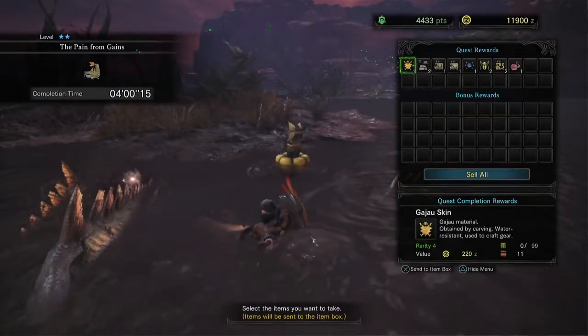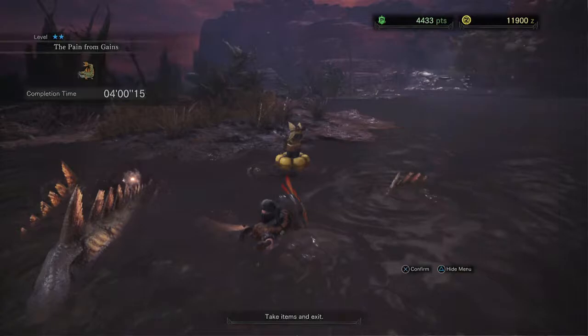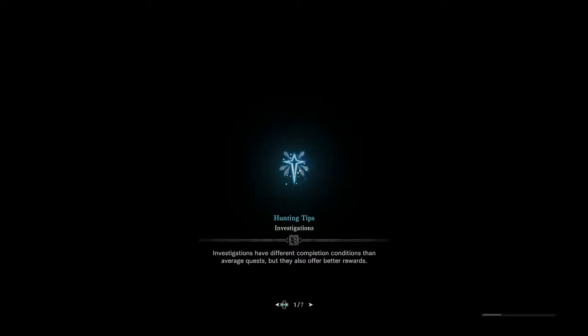I should also mention, if there are copyright flags regarding the music, I will be cutting that out of future installments. We got a Gajau Skin, Ore, Whisker, Whisker, Armor Sphere, Thunderbug, Monster Bone, and Might Seed. We got a quick thousand zenny, not too much in terms of research points, and we got a new ingredient to our canteen. There are various missions from time to time that will increase the variety of the food you can eat, and doing those is good because you get a bigger bonus.